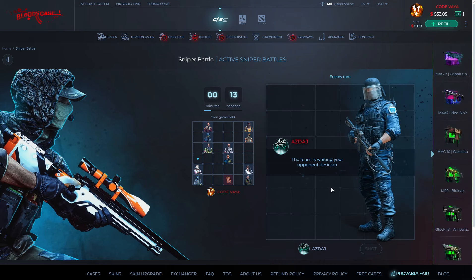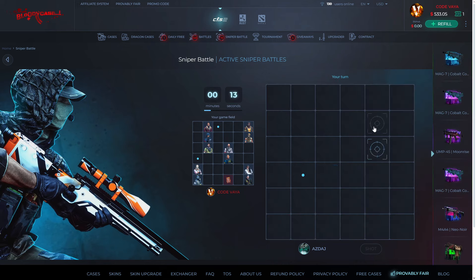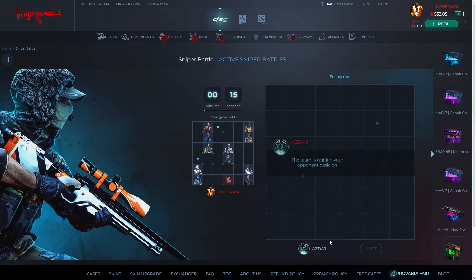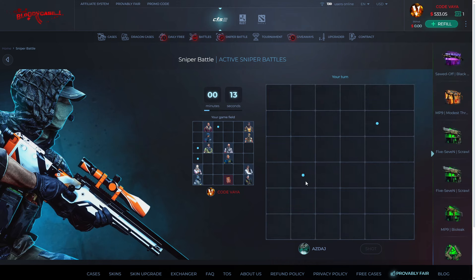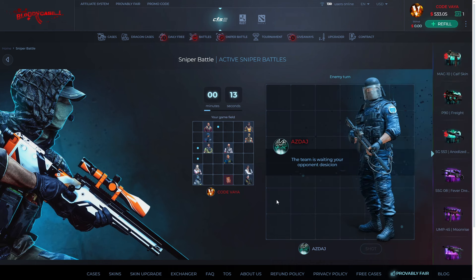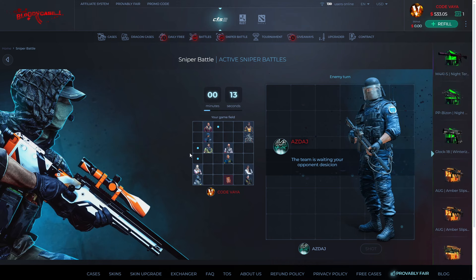You can play the 16-square one if you want. It's kind of similar to Minesweeper, if you guys know that. Let's try the corners — the corner is off. Okay, let's go somewhere in the middle. We're both missing right now.